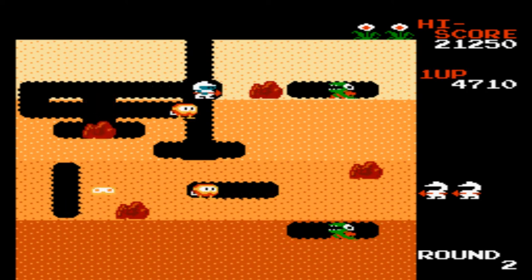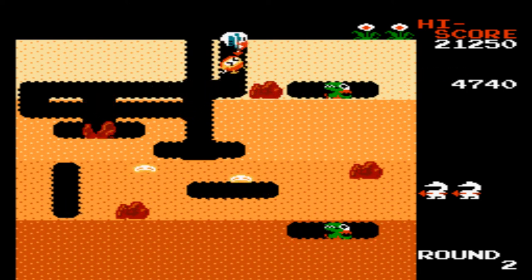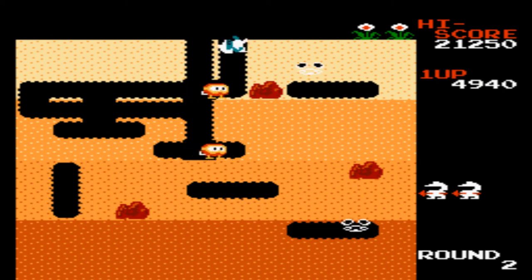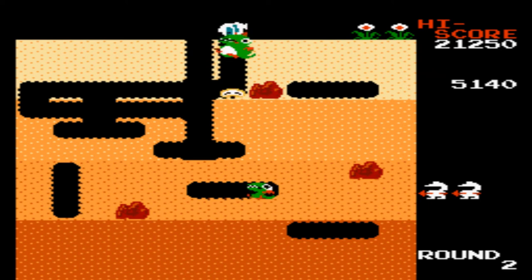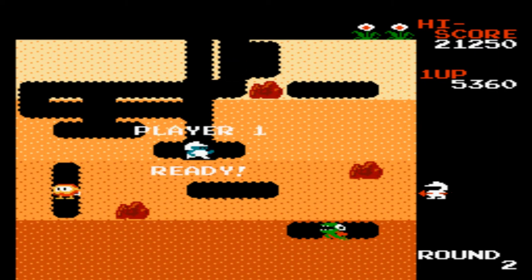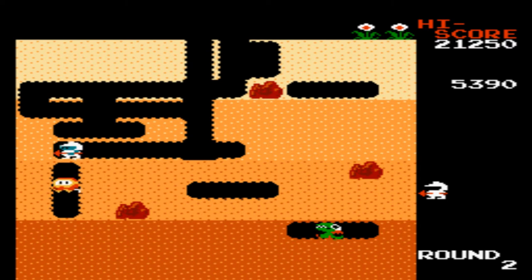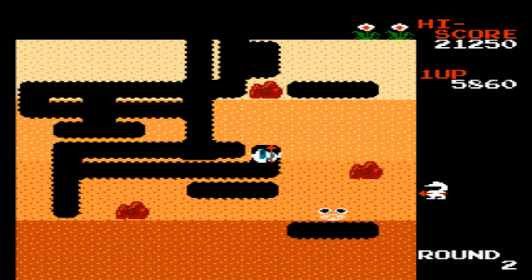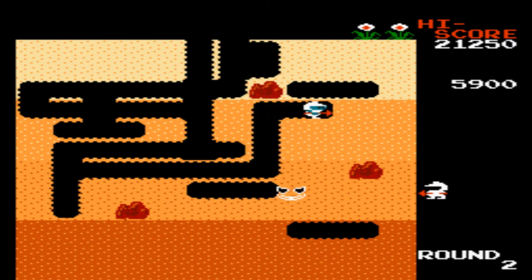Like a lot of classic arcade games there is no ending to Dig Dug unless you hit round 256, which is the kill screen in the arcade version. At the upper right-hand corner you will see flowers that represent how many rounds you have done. After every fourth round the color of the dirt changes. The farthest I've ever gone in the Famicom port is round 12, because the enemies get faster and smarter the farther you get. I like how it gets more difficult each round.